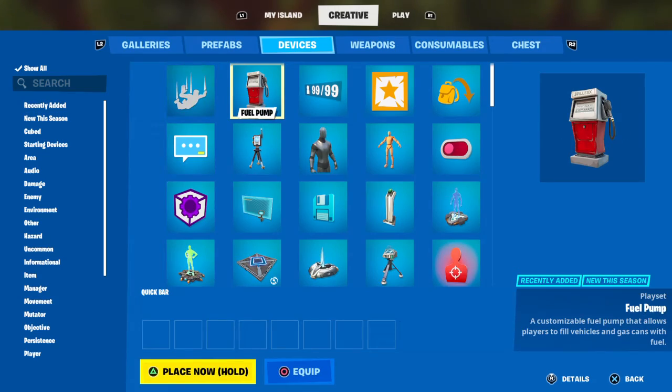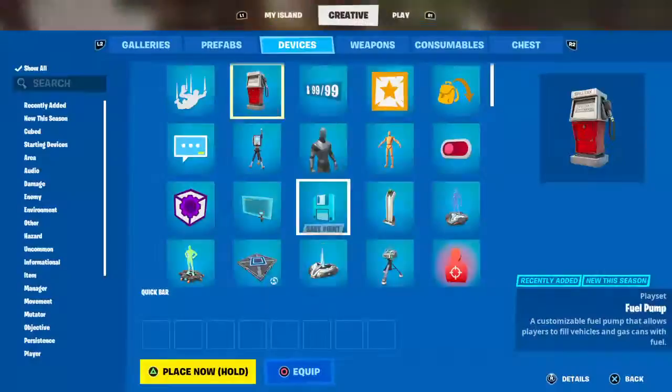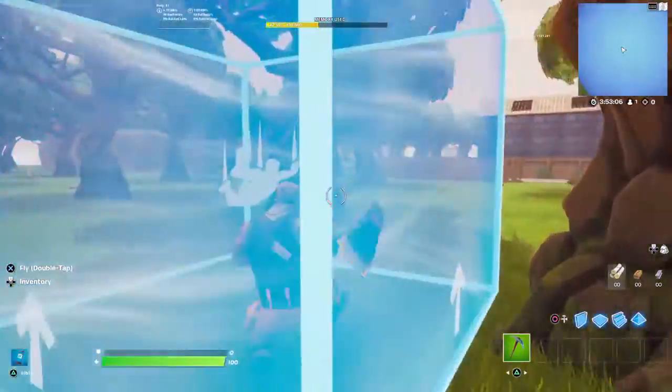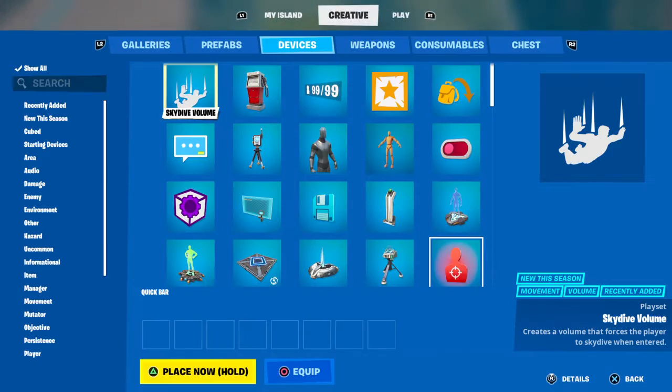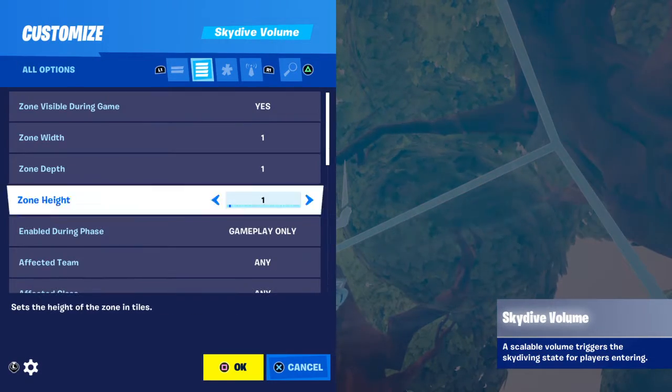Devices. Oh, there's new devices! Oh, there's a fuel pump. Let's go — now you can make a working gas station. And the Sky Difolium. What's this? Sky Difolium. Oh, that's sick. It's basically like you can make your own slipstream.